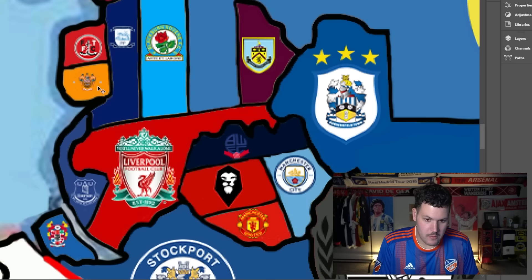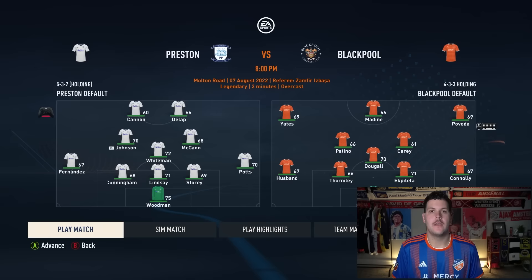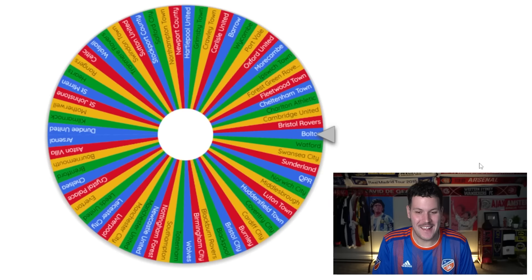Blackpool are drawn heading south toward Preston North End — two Championship sides that haven't featured yet. Blackpool emerge as winners in a big scalping. They pick up English goalkeeper Freddie Woodman at 75 overall. That is massive. We've still got 65 teams remaining — what have I done to myself?